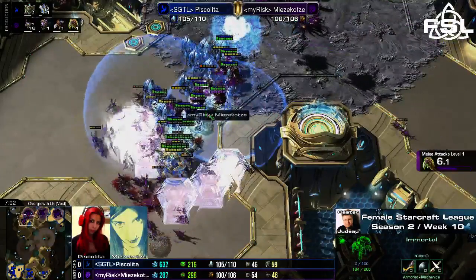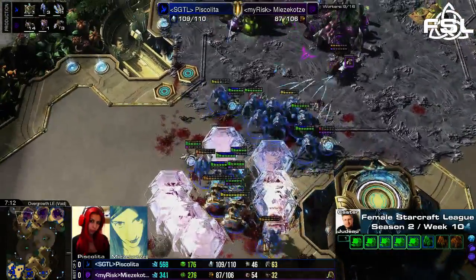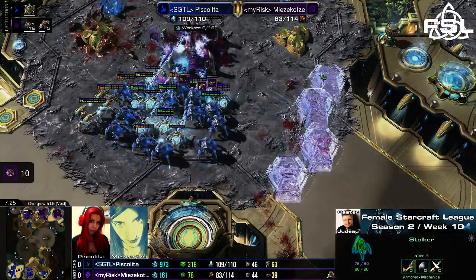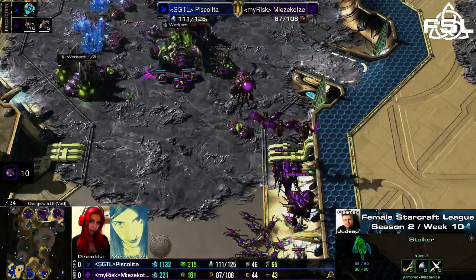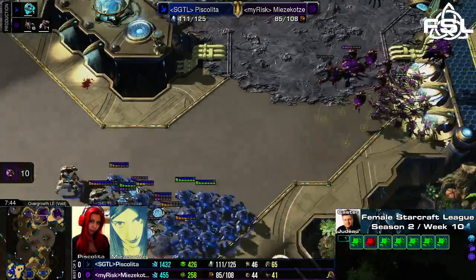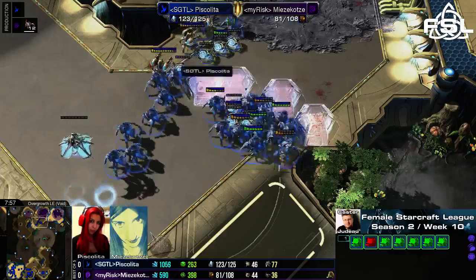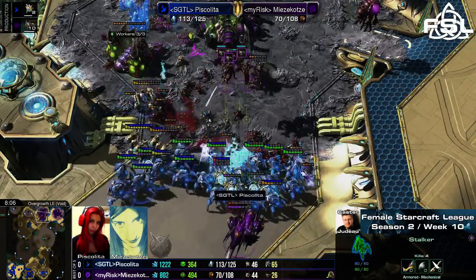A lot of the lings and mutas just trying to get in; Piskelita always has the possibility to just move out. The first force fields are out — force fields mostly protecting the ground army. The force field surrounding was pretty well done, so most of the lings actually couldn't get toward the units with a good surface area. Piskelita even just keeping her opponent out with force fields, killing off the third with ease. Mitsukotze is now missing one base and tries to get more mutalisks out, but there are a lot of stalkers in the mix already.